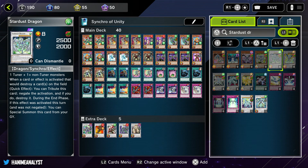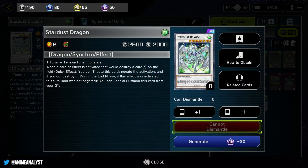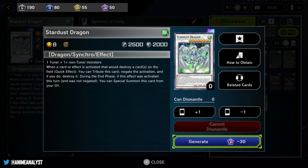There we go - Stardust Dragon. I don't have that card, it's a UR. So what you're gonna do is press L2 on PS5 to open the card menu. You'll see it has different options and tells you that you can generate this card if you utilize 30 UR crafting points. At the top of the screen you can see your crafting points - there are crafting points for N, R, SR, and UR rarities.